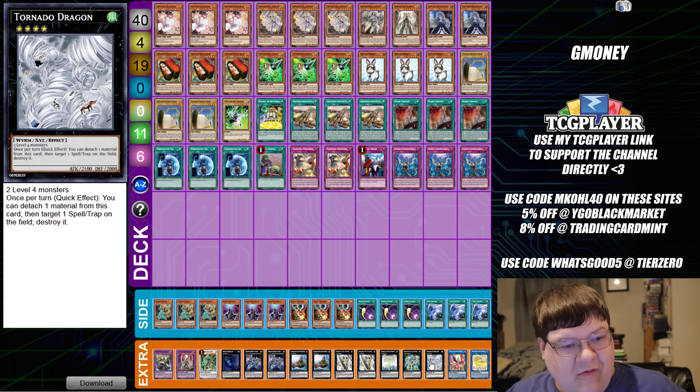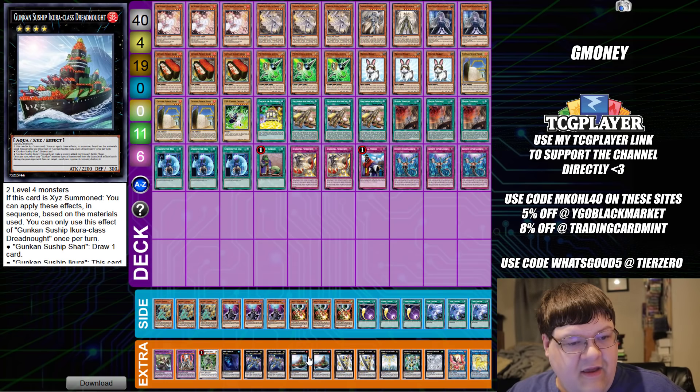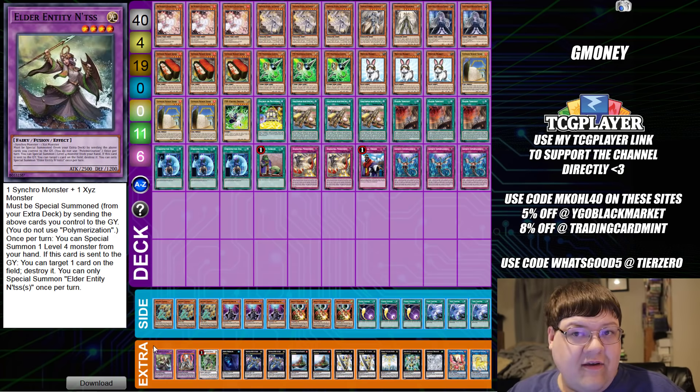One Phoenix, one Tornado Dragon, one Utopia Lightning, one Utopia Double, two Utopia, two copies of the Eruca-class Dreadnought, two copies of Zeus, one Best Dollar, one Omega, one Titanclad, and one Anintas.